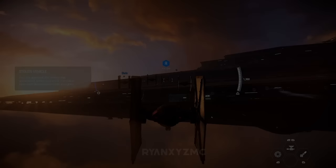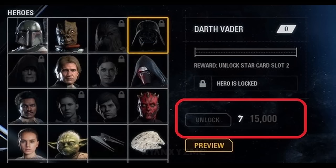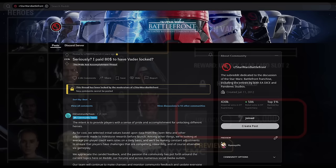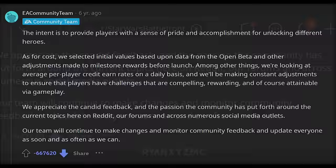Pride and Accomplishment. This entry is about a comment made by the EA community team on a Reddit post discussing the absurd paywalls when the game first came out. The community was very unhappy with a 60,000 credit paywall for Vader, so EA replied saying, 'The intent is to provide players with a sense of pride and accomplishment for unlocking different heroes.' This is now the most downvoted post in Reddit history.